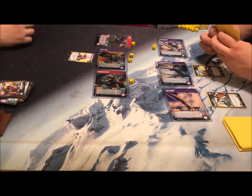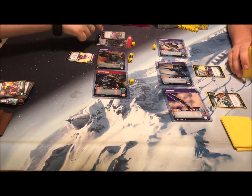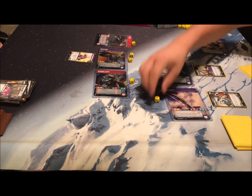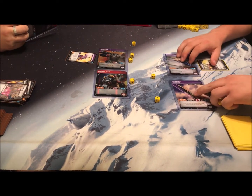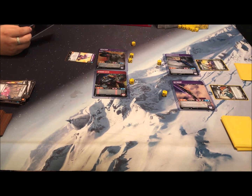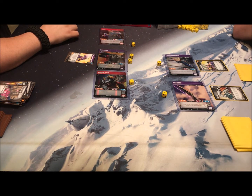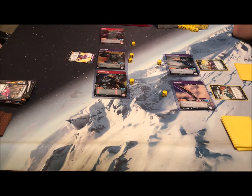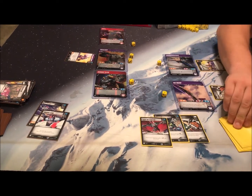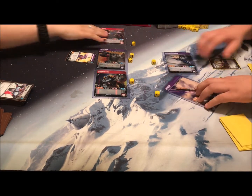My turn. Draw a card. Starscream has one health left. I play Strafing Run — oh wait, it does one damage to each enemy, you're right. Then I attack with RC on Thundercracker: two attack, three defense, so no damage taken by Thundercracker. Since all our guys are tapped we untap them and the next player starts their turn.